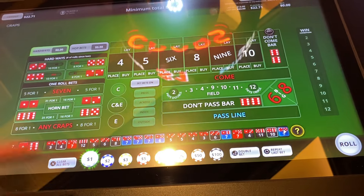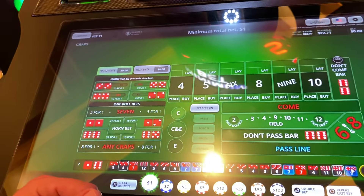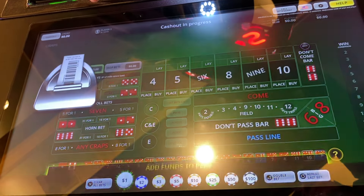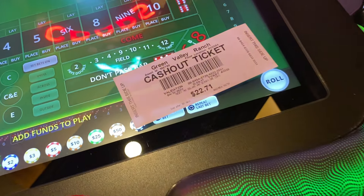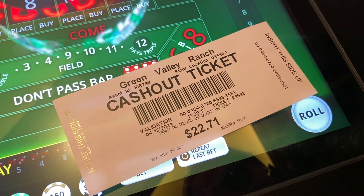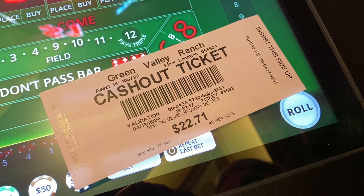Look at this guys, we are back up — $22.71. We're nine minutes in. This is our first session here — we did go all in there, kind of living on the edge. We're going to take the profit. Unfortunately we had to go all the way down once again to get all the way back up. Coming at us from Green Valley Ranch — in for $20, out for $22.71. Like and subscribe, we appreciate all the support. Until next time — bye.